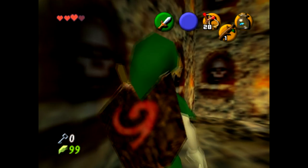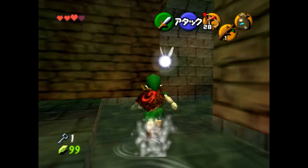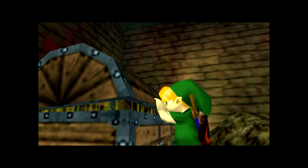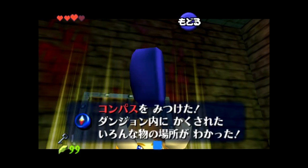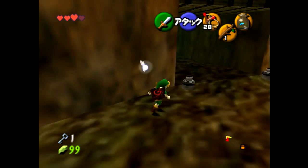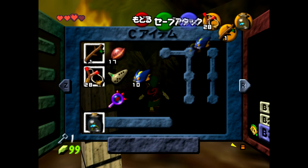For the Skulltulas, we need to get all three keys in the bottom of the well, one of which can be found in this hidden wall. To get the compass, there's another hidden wall. There's a pit in front of us that we can side hop over, but for now I'm just going to fall in, because this is where we get the map. You need some explosives to get the map — fortunately I've got bomb bags.